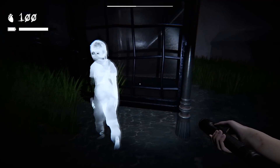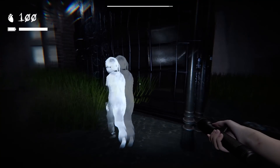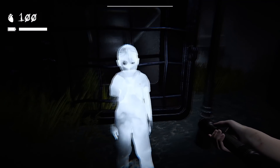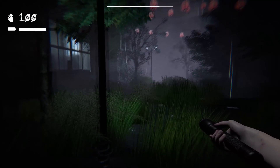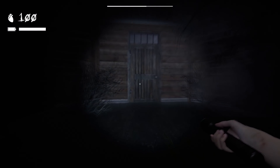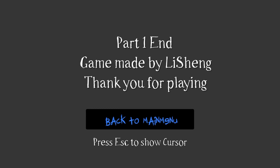Here we go - the last gate. Let's go ahead and open it up. Get on out of here, you creepy little demon! She's just standing there - what do you want from me? I'm sorry, leave me alone - it's so creepy. I'm just going to walk away. Wait, is this door always here? 'Part One End - Game made by them. Thank you for playing.'